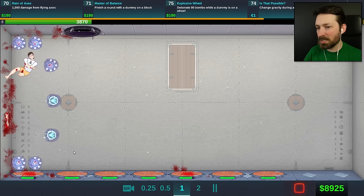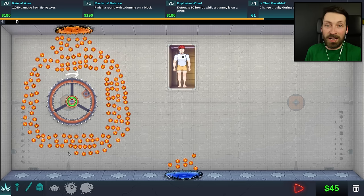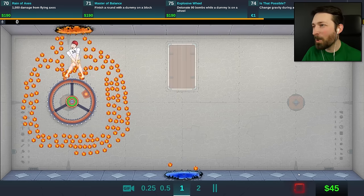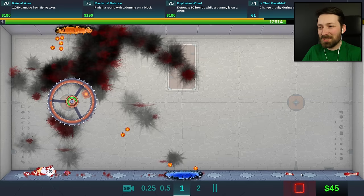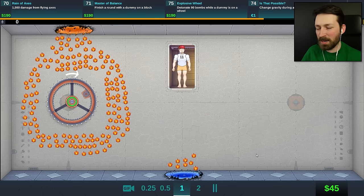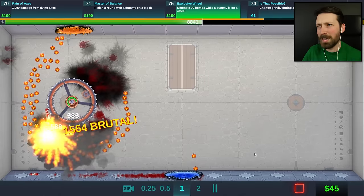We now have to detonate 90 bombs while a dummy is on a wheel. I'm not being all that precise because I don't know how to count to 90, but you just kind of aim for excessive and then you're never disappointed. The one thing I'm not sure about is what this does — it just kind of flicks on a little light. I understand change direction, but I don't know about that. Sure, why not? What's the worst that could happen? I know that I said we should go for excessive, but that might have been just a little bit too excessive. Good to know that these things have overdrive, but right now we need to take it nice and slow. Very deliberate and hopefully not lose any limbs along the way, right? We need to get to 90.